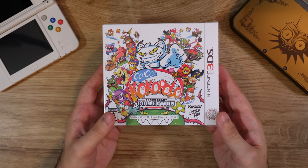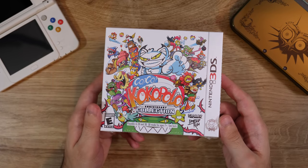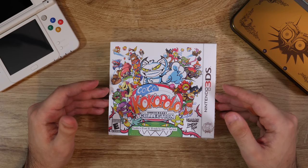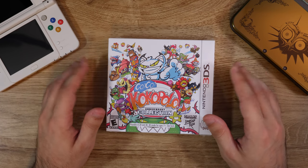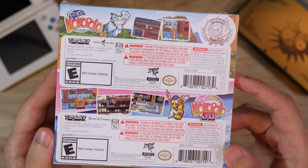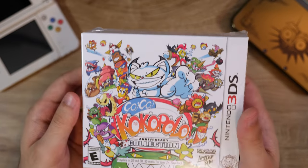It's the GoGo Cocopolo Anniversary Collection from Limited Run — a two-pack of games that were eShop exclusives at the time. It's kind of cool because both of them are now delisted since you can't buy anything on the eShop anymore, and one of them was actually delisted from the DSi shop as well. The fact that they ported it and brought it to the 3DS physically is really cool. This is one of the final physical 3DS games to be released — I believe Limited Run will have one more 3DS game they're putting out, but as of this recording it hasn't been announced.